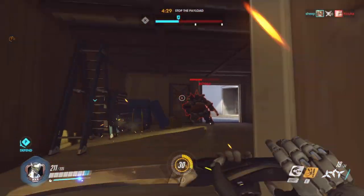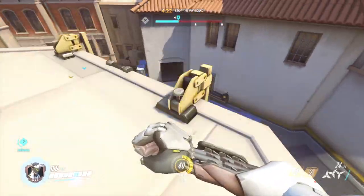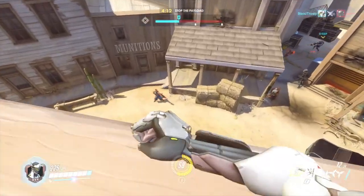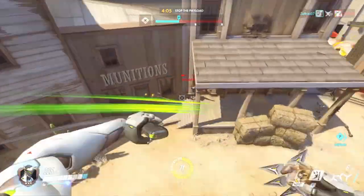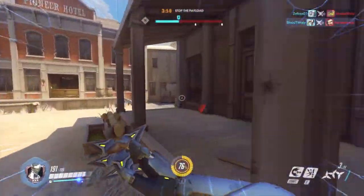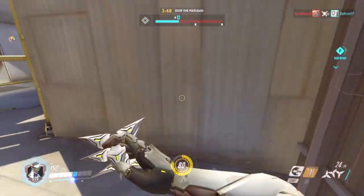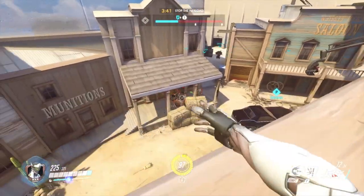There's another enemy — quite a few enemies there. We need to get up and find a health pack somewhere around here. Kill the Roadhog, pick up the health regen, climb up this wall with Cyber Agility, double jump, and try to kill this enemy Hanzo from up top. He doesn't know where we are — there we go, got the kill! We got the reset on Swift Strike. We climb up, double jump, and get a height advantage. The Roadhog can't see us.